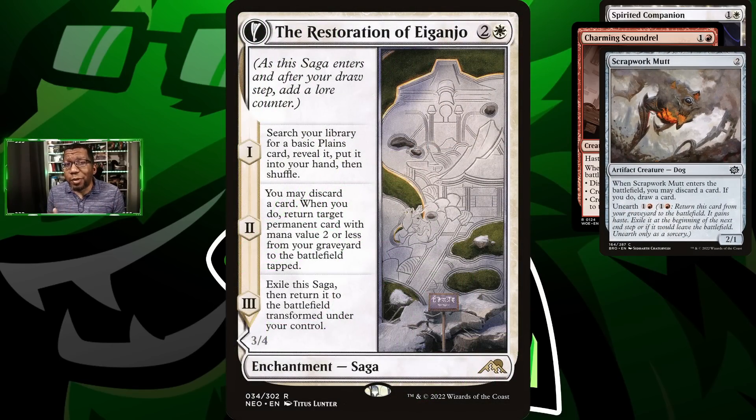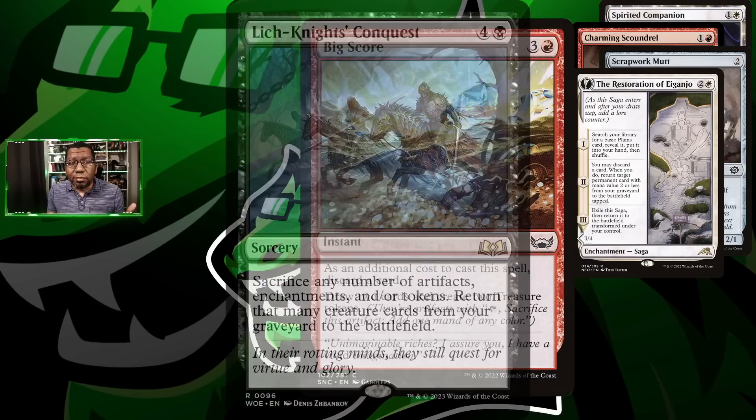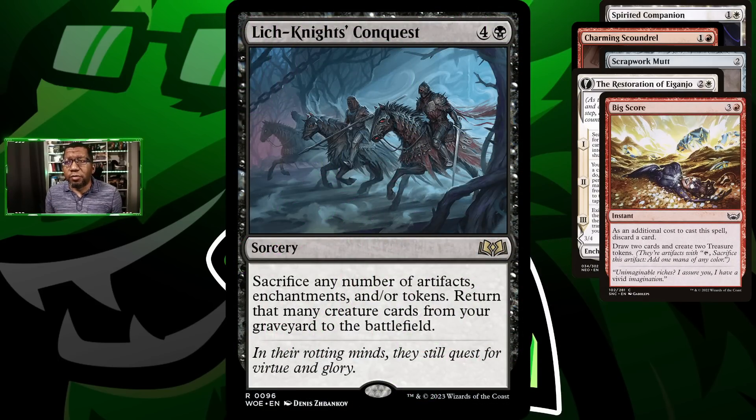Restoration of Iganjo gives us a way to discard to put something in the graveyard but can also find land to cast stuff on time. Big Score also fills this niche — we get to draw and make treasure, and this card alone can get us over the hump at the right time. Lich Knight's Conquest is how we're going to get stuff from the graveyard onto the battlefield, letting us sacrifice treasure, enchantments, or artifacts to get multiple things out of the graveyard.